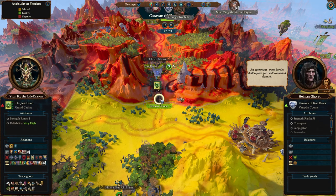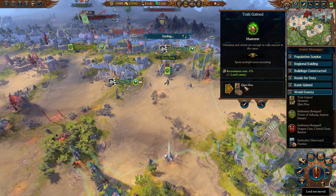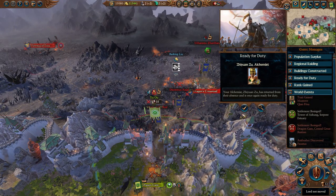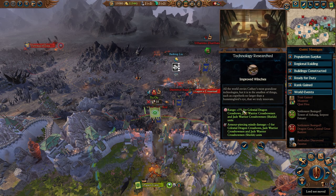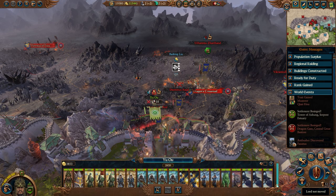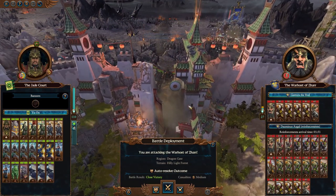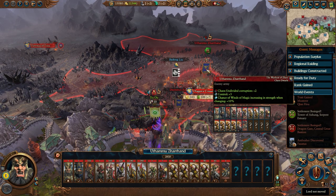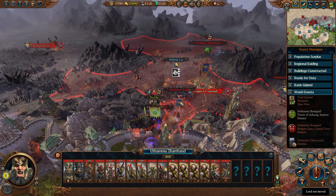Charisma and charm for Qian Wo. Dragon Gate is besieged - we're about to have one of those where they're trying to stop us from building up the gate for a few turns while they bring their troops over. I see you. All the world envies Cathay's most grandiose technologies, but it is in the smallest of things - cogwheels no larger than a hummingbird's eye - where we truly innovate. More range and more armor-piercing damage. We're going to fight together - close victory with medium casualties. There's a doom train in the background. We could pretty easily drain most of Zetan's armies here.